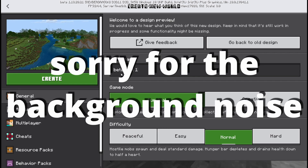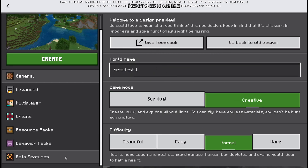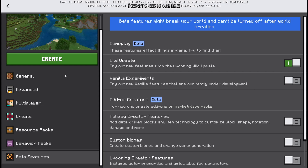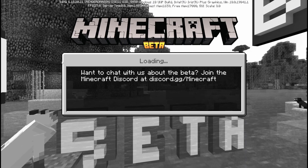We're going to name our world 'Beta Test 1' and switch it over to creative. Before we hop in, we're going to go back to the beta features and enable the Wild Update. It's going to give you a little notification that you might experience some crashes, but we're going to activate it anyway. Let's create our new world and hop right into some new stuff.